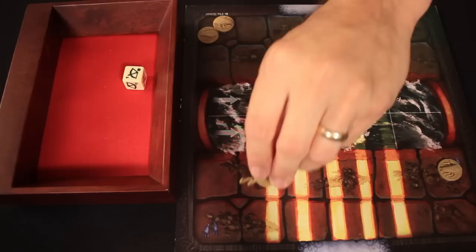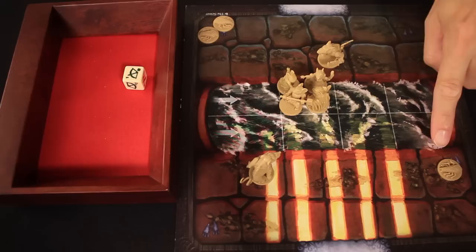Now for the other rat warrior. It only rolled a one, so it moves one space closer. That's the end of its movement.